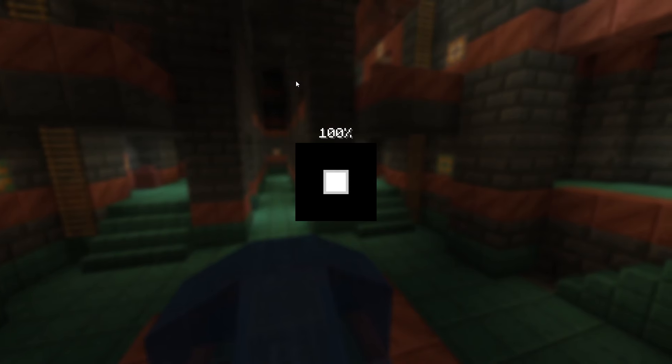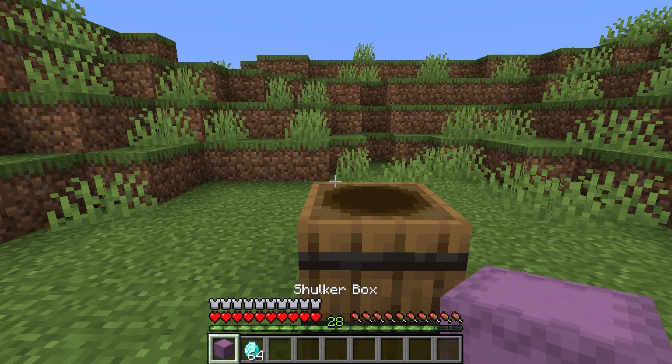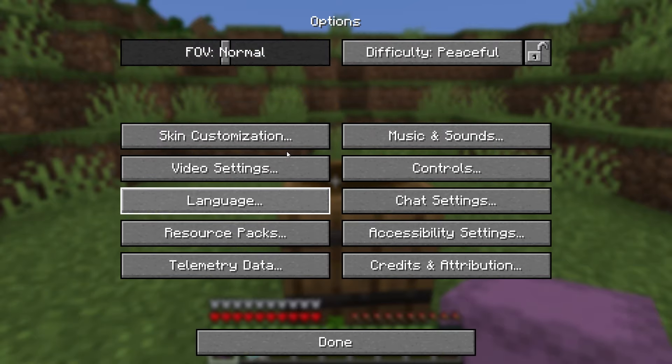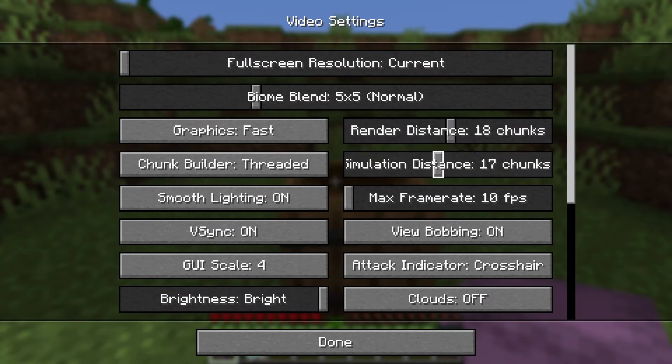Click on play again. Your game might load a bit longer than usual, but once you're in the game just go back into your world. As you can see, the barrel will still have an open animation. Then go back to your settings and change all of the settings back to the normal ones. Click on done and the duplication glitch is done.